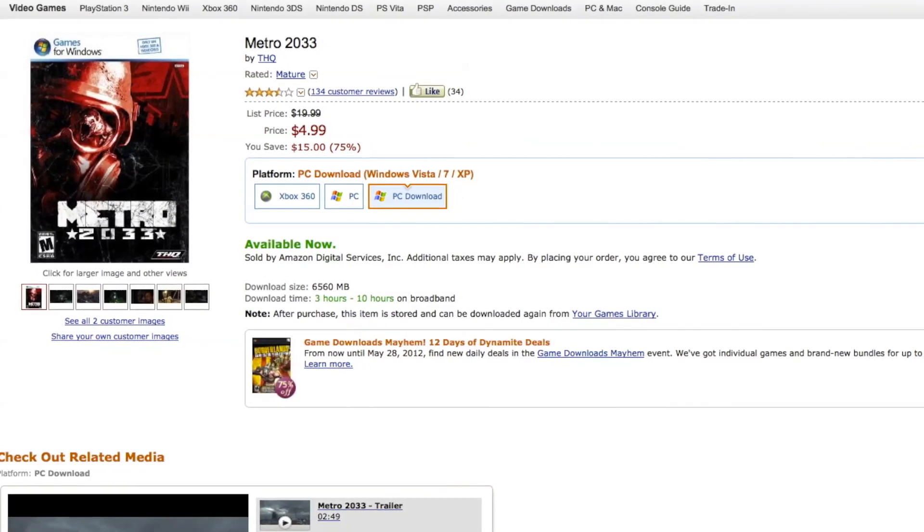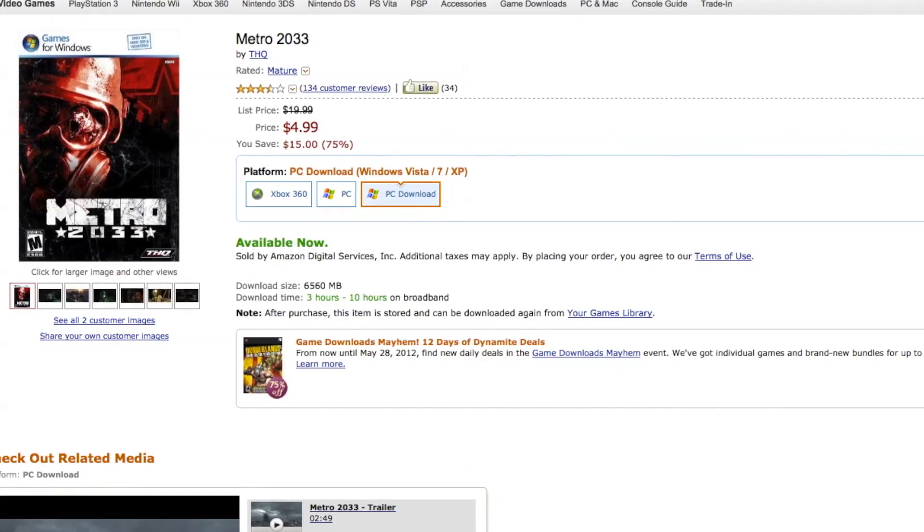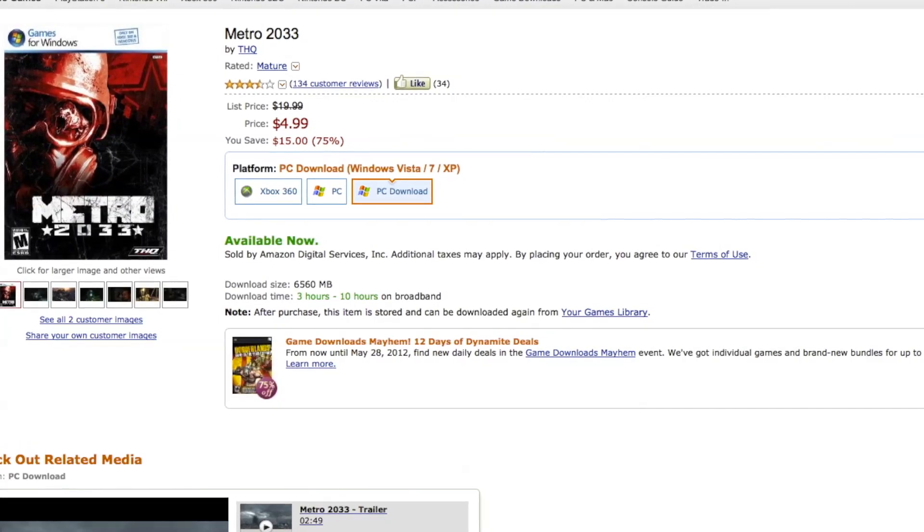Today's video is brought to you by the Motherboards.org gaming deal of the week. What's up today on the charts? It's Metro 2033 for under $5. If you're a fan, check it out in the link below.